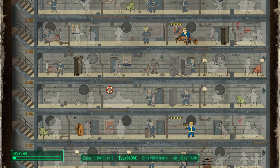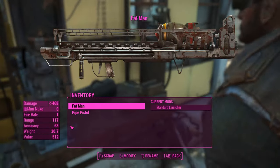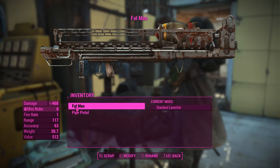After you have a pipe weapon and a Fat Man, you're going to need to reach level 41. Put at least six of those levels into Intelligence, then get level 4 Gun Nut and level 4 Science. Next, go to a weapons workbench and craft a MIRV launcher for the Fat Man.